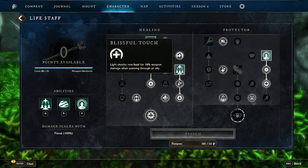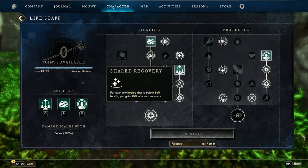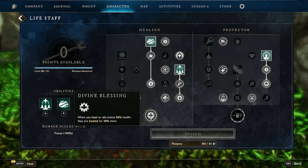Under Splash of Light: you and all group members within 25 meters are healed for 80 weapon damage when activated. Splash of Light also triggers a blast around the player dealing 25% weapon damage and pushing enemies within a 3-meter radius back 2.5 meters. Enhanced with Sacred Recovery — for each ally healed below 50% health, you gain 15% of your max mana. Purify: Splash of Light removes one debuff when it heals an ally. Ultimate perk: Divine Blessing — when you heal an ally below 50% health, they are healed for 30% more.